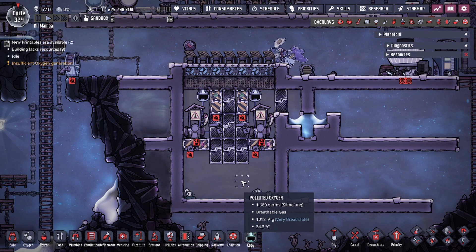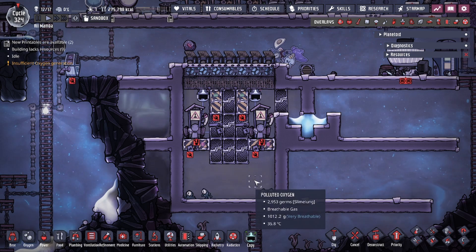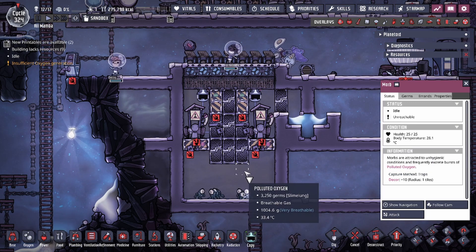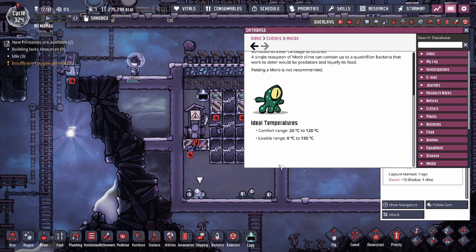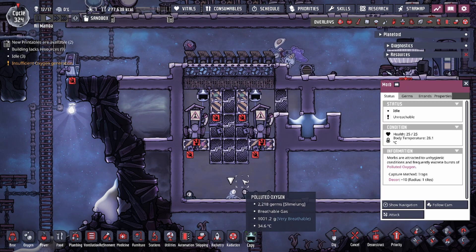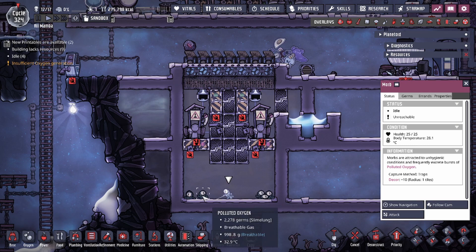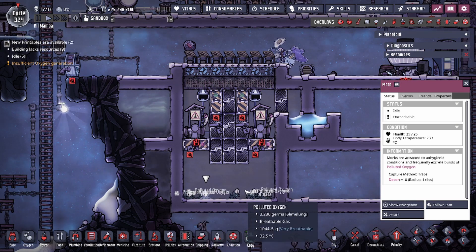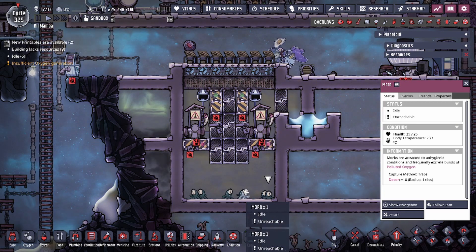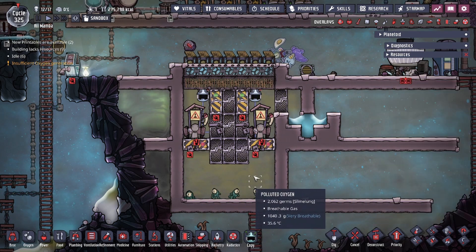The morb in and of itself produces polluted oxygen with slime lung on it. This comes at no cost — it just requires the gas pressure to be below a thousand grams, and if it is, they will produce polluted oxygen indefinitely. You don't need to feed them, they don't have an age, and they do not die unless their body temperature goes outside the livable range. These guys will live indefinitely and produce polluted oxygen as long as the criteria are met, including being able to walk left and right and being in a non-vacuum.